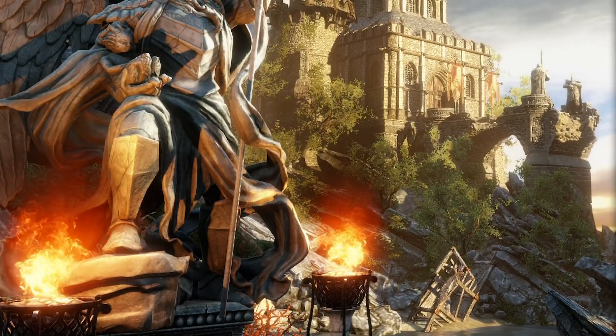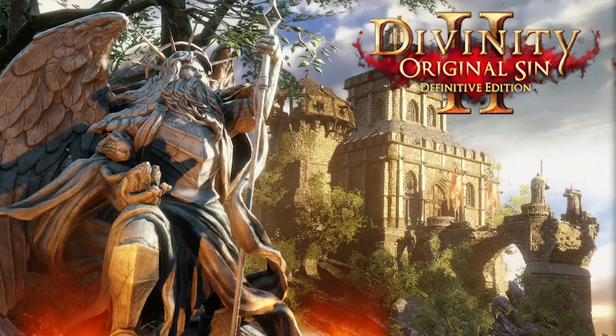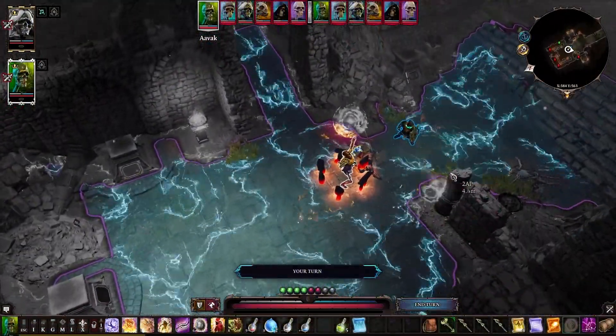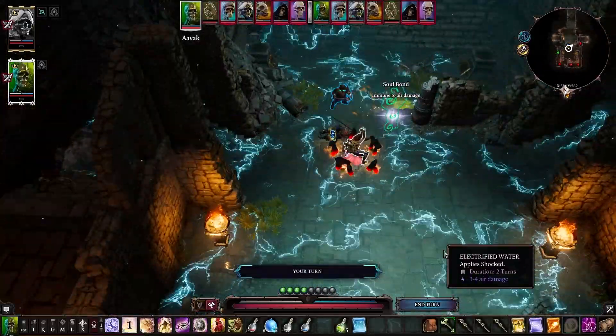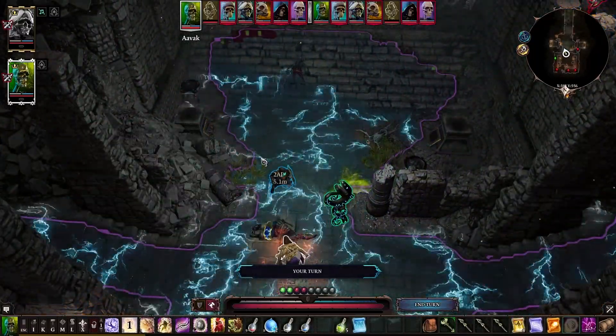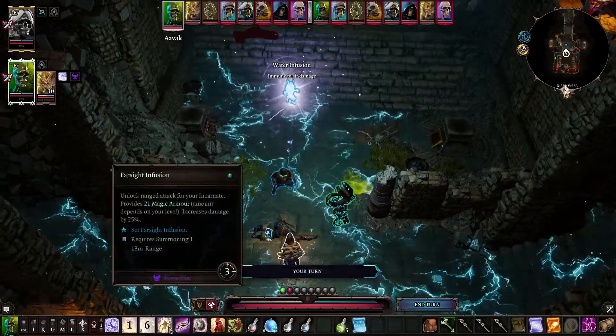I'm going to drop down an elemental totem a little bit further back so it's not going to immediately be in this fight. Hopefully it can do some damage, and then I'm going to summon incarnate and drop farsight on it.